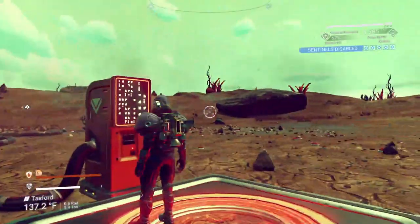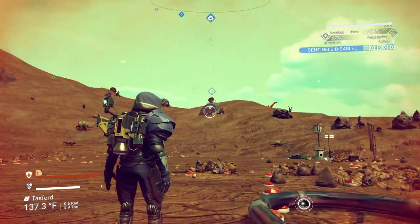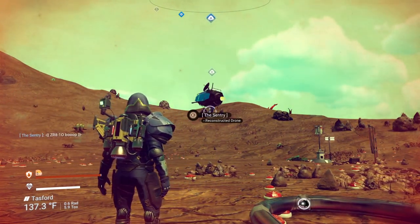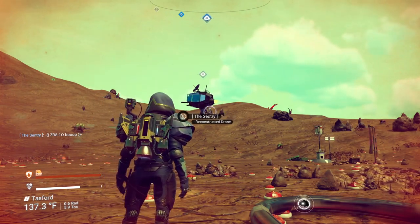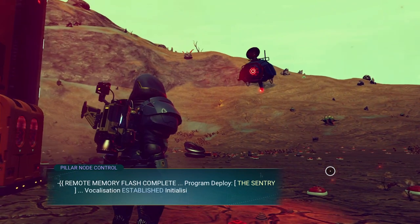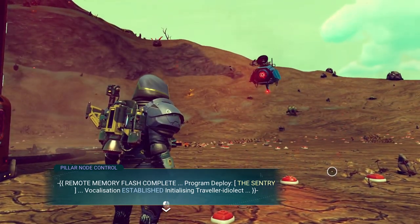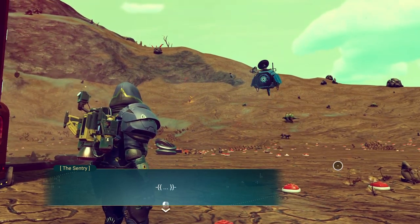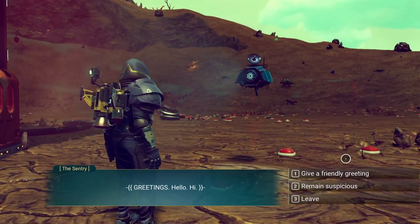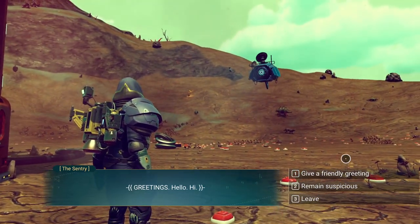It's vulnerable, and now we leave. Our little guy is going to become our friend. We're also going to be upgrading the Minotaur — while we can get inside and walk around, it's also going to get its own AI and become a companion at the same time. 'Program deployed, sentry vocalization established, initializing traveler ideolect.' The drone says: 'Greetings. Hello. Hi.' We give a friendly greeting. The sentinel is delighted — it has never said hello before.